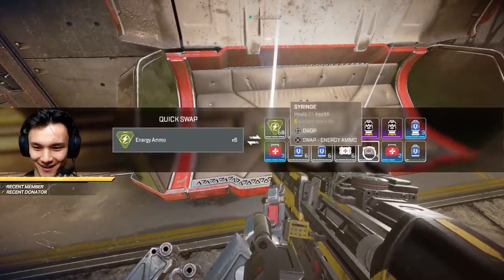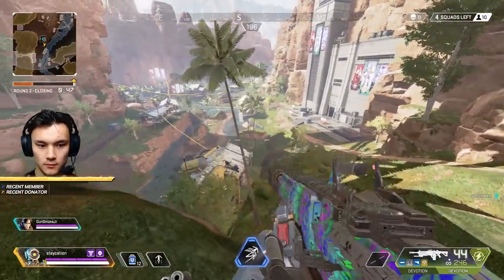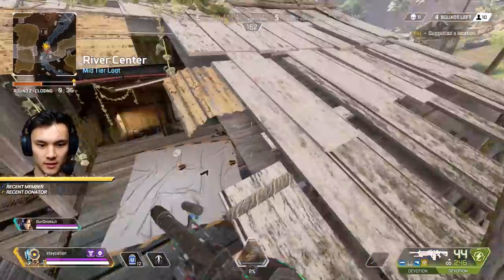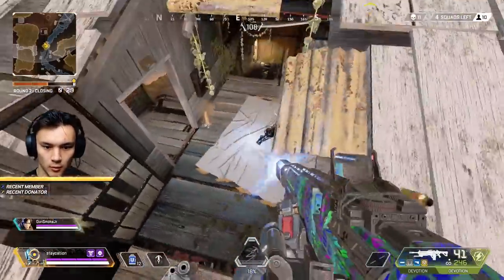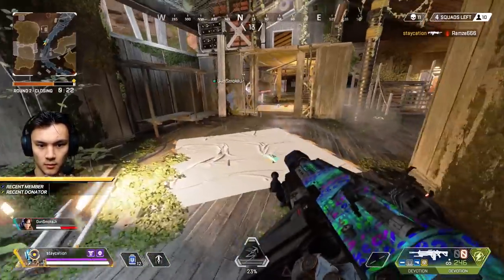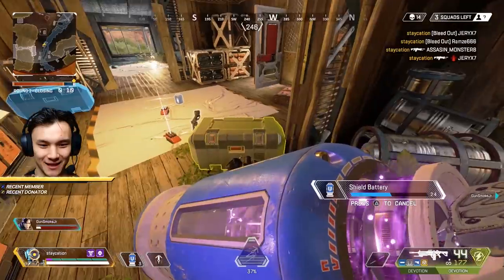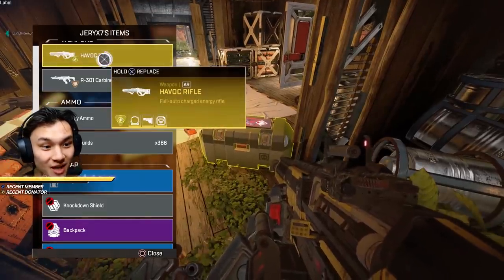Dual Devotion now — you know why that's super good for Pathfinder, you got the mad mobility. Squad here, up in this house — let's push up on them, they're inside. Peeking it! Knocked one, one's dead, they're all dead! It's too easy with this gun, I'm telling you — these guns are so underrated, people just don't use them because they're too hard. A gold Havoc — upgrades on upgrades!